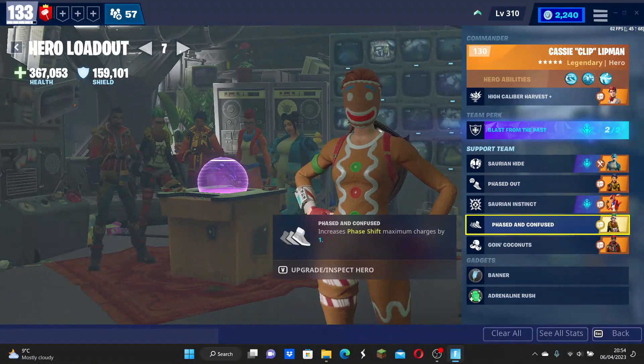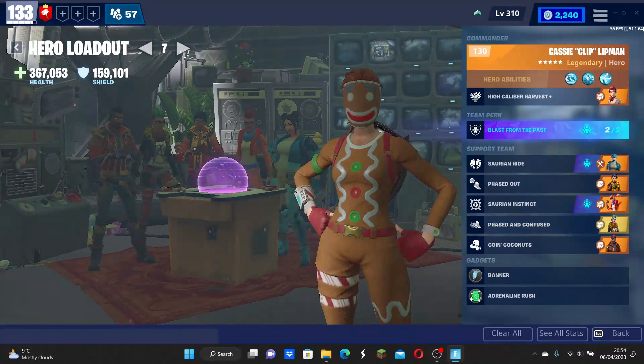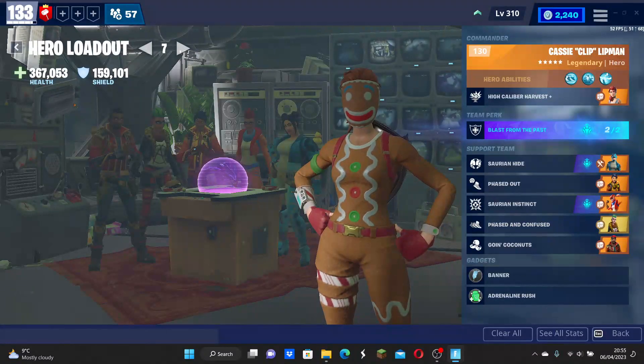Over here we have maximum charges increased by one, which is self-explanatory — you'll just get an extra charge, allowing you to have four instead of three. And since you'll be doing lots of farming, you'll be getting lots of loot anyway. You can also have coconuts, which will just help you in the fight at the end with the Atlas, or Ride the Lightning, and just defending or completing the mission.